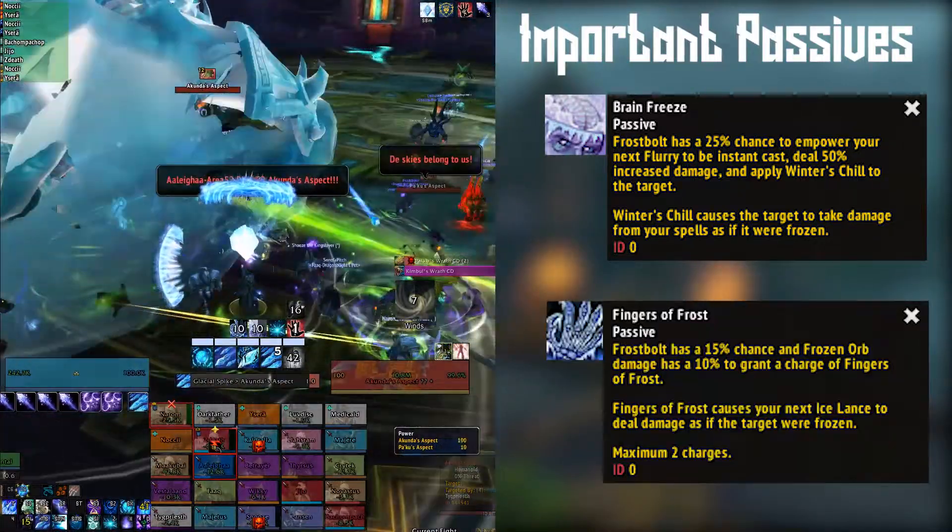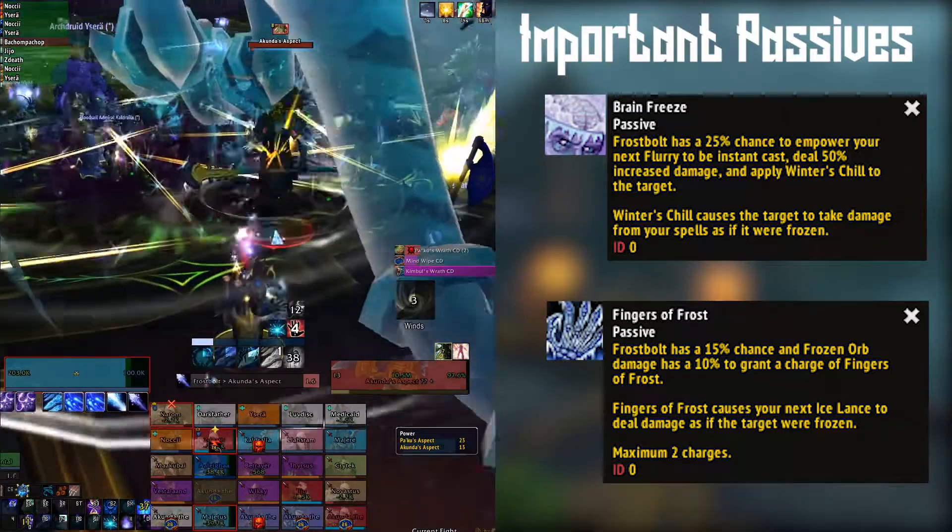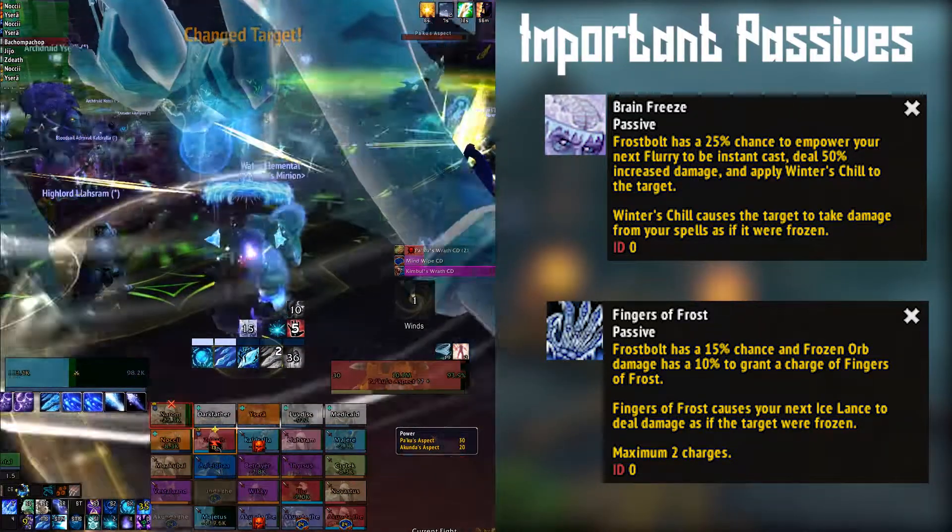Secondly, Fingers of Frost. Frostbolt or Frozen Orb both have a chance to proc this. It will cause your Ice Lance to do triple damage to the target. Pretty much use this when you get it.